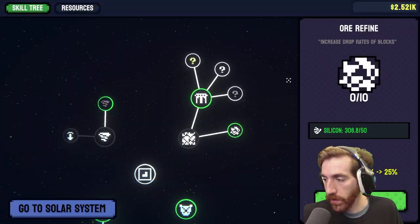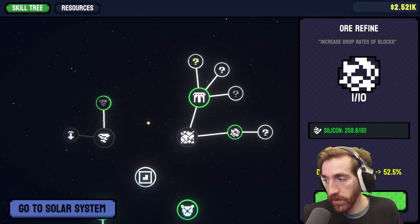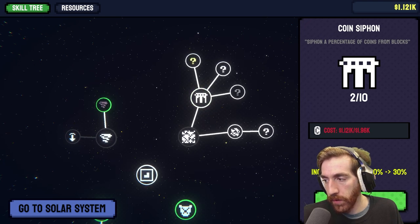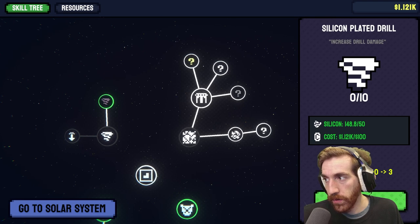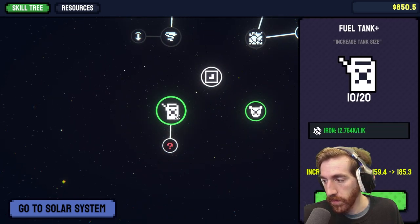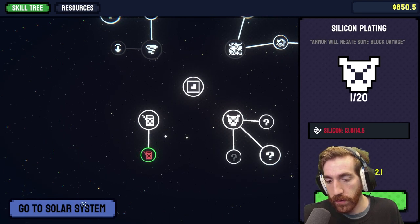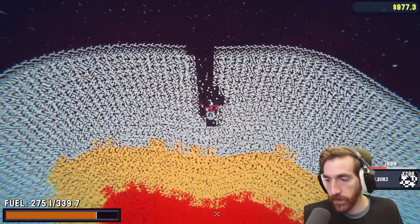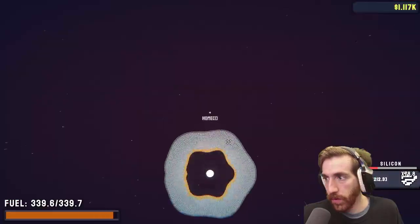Can we upgrade anything else? Or refine trees drop rates of blocks. May as well, right? And if we can get more coin siphon. That's pretty much fully unlocked. Silicone plated drill, increase drill damage — let's do that. I need more silicone. Probably increase my tank as well. Oh, I can do silicone plating! Oh, that's good. I think we're onto something here. We can get silicone now. Still not very well though, but we can do it.